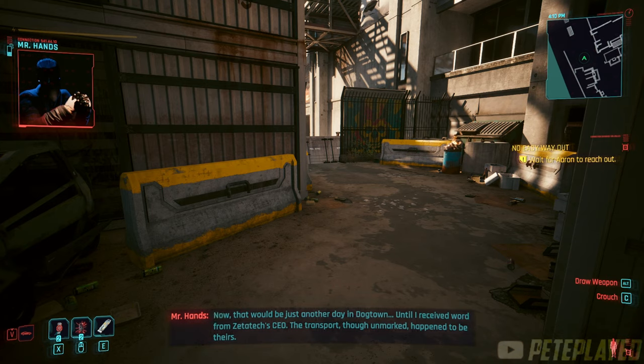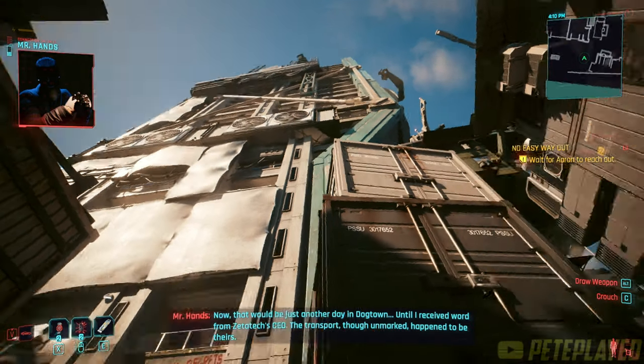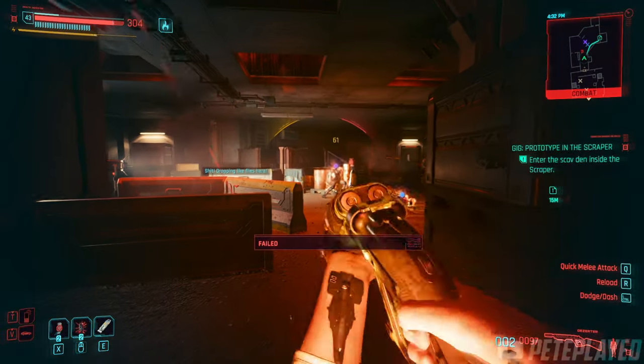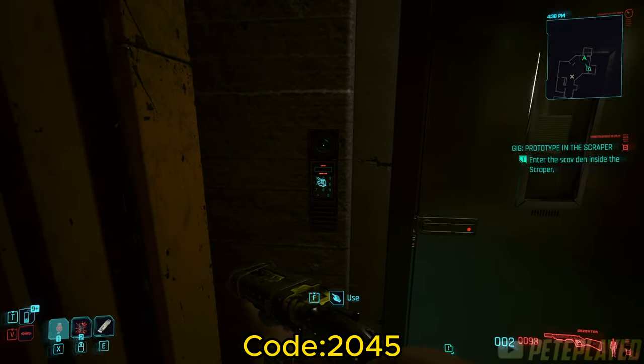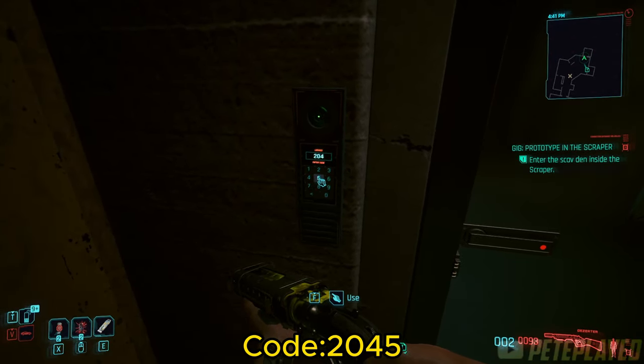You have to rescue a person called Hassan — not going to spoil too much, but I'll give you a bonus tip for the armory. As you progress and shortly after you start this gig, you will enter a building where you have to rescue Hassan. Just before heading up into the elevator to rescue him, you can enter the armory.